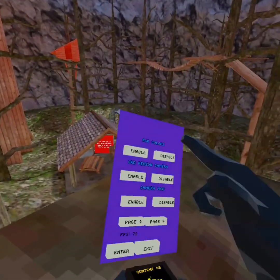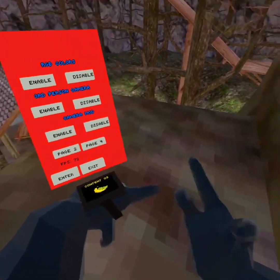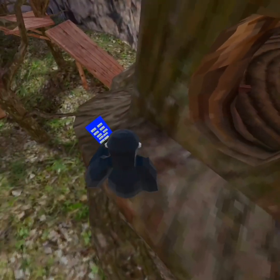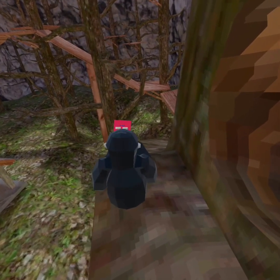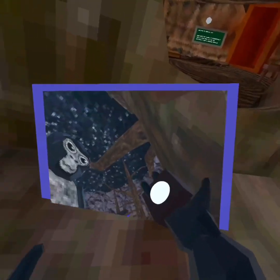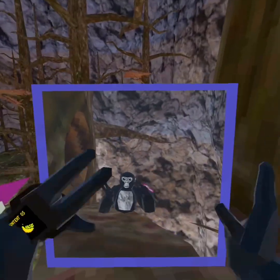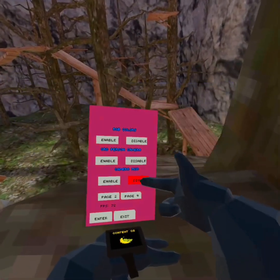RGB colors — doesn't work. Third person camera. Camera mod: you can place it with A, and then just disable it.